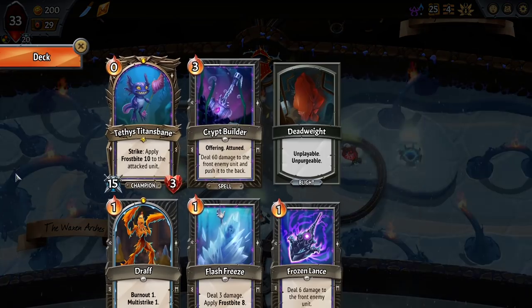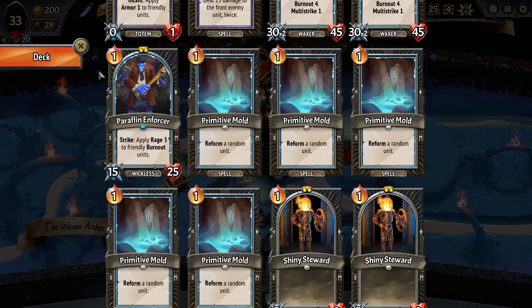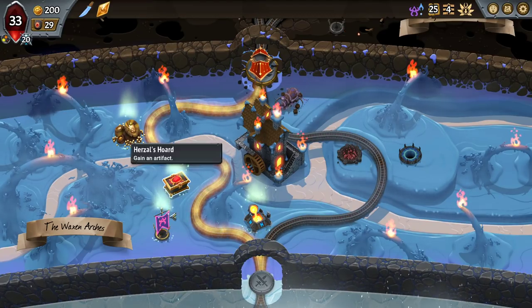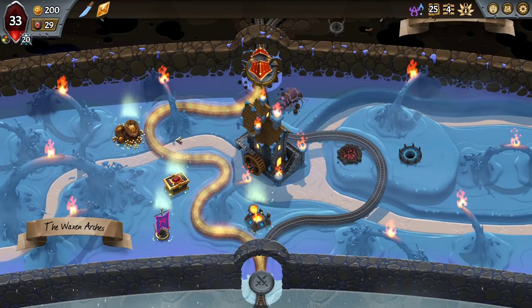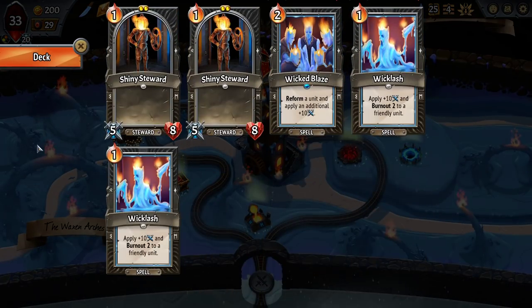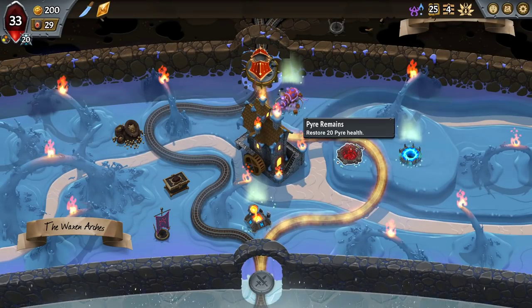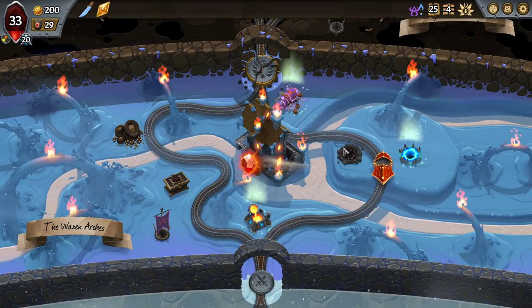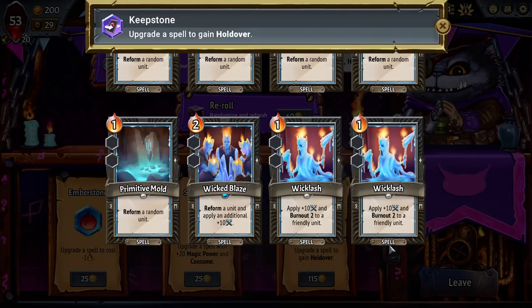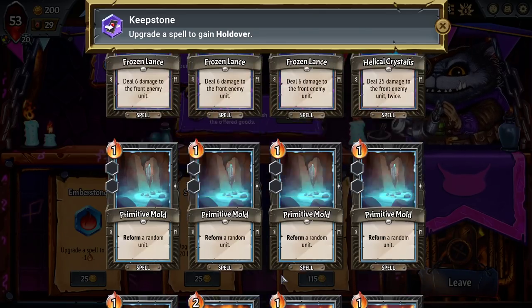Take the Land of the Seraph there. If I get Conduit, maybe I go draw. I might hybridize into Conduit and then go draw. Stygian Artifact. As much as I like Artifacts here, Merchant of Magic is pretty good. Wicked Blaze, Wicklashes. They all want to be a little bit more common. Holdover is as common as you can get. So, Holdover Wicked Blaze is interesting, right? But is it what we actually do? Are we going to be reforming them that often? Or do we want to holdover a Wicklash so that we can make sure a unit has Burnout?